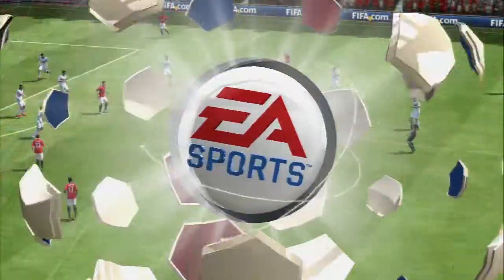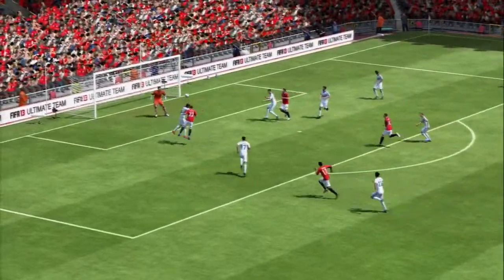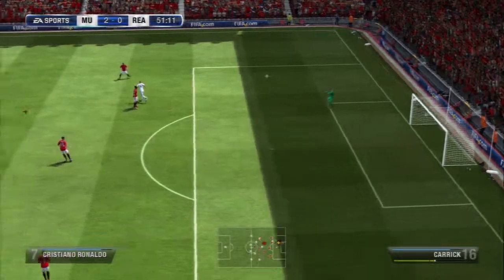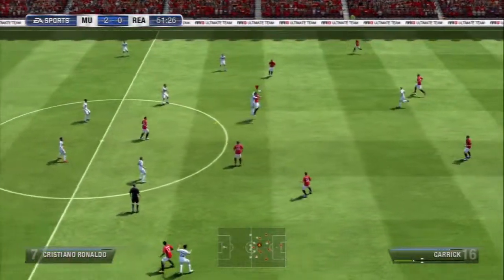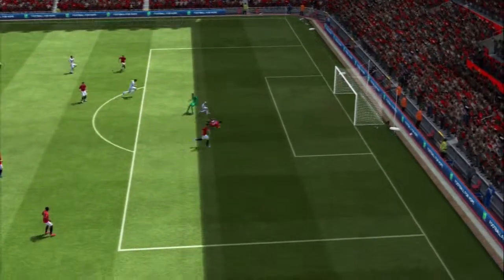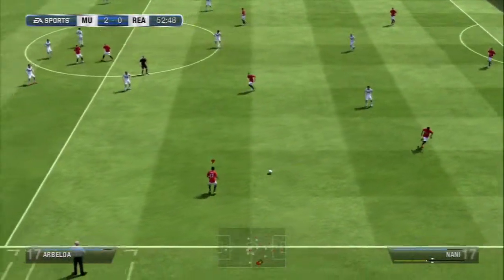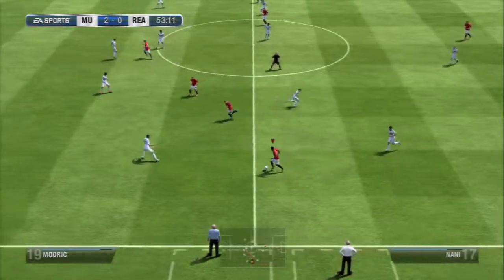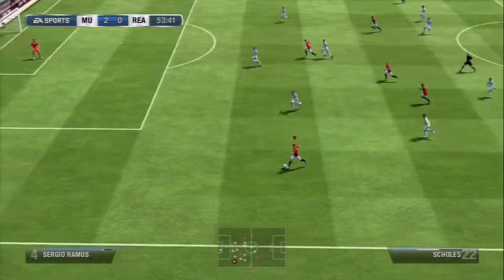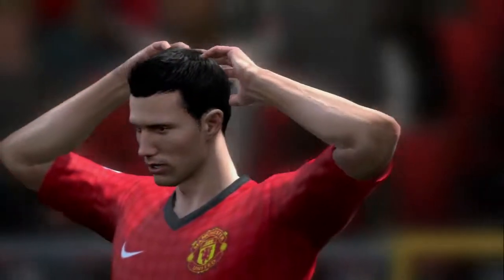Because he hasn't been creating too many chances, we don't have to throw everything forward and leave ourselves too open at the back. But speaking of being silly at the back, I go long with my goal kick — which I never do, and this is why — it falls straight for Benzema, and he's really unlucky not to do better. His last touch is too heavy so he can't quite control it properly. Then Nani produces some sick skills — I don't know what I'm doing, I just wiggle the stick — but it works and Skulls makes a great cross, and what a chance for Van Persie.